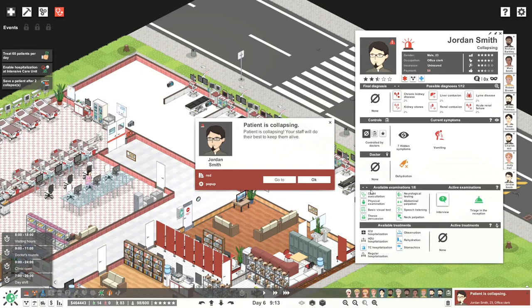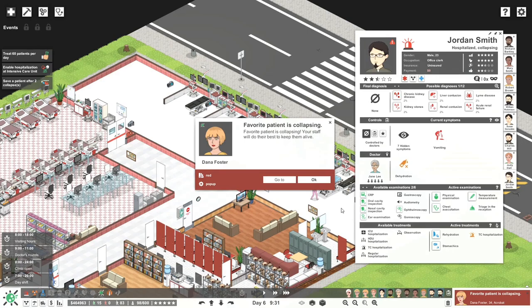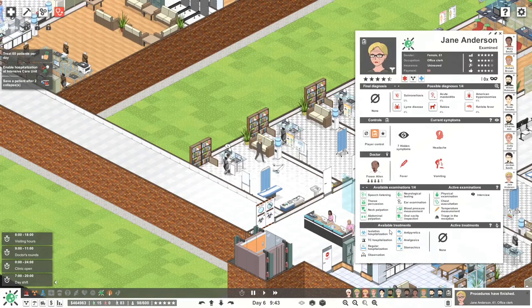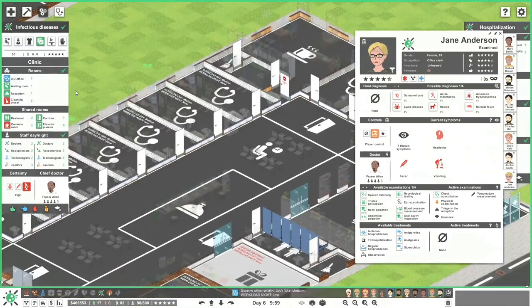We'll start treating some of those things and do some examinations — temperature treatment. I don't really see the difference to doctor mode — I think they pop this stuff up. It seems like you have more control. Doctor mode asks you a little bit later. Let's do temperature, physical, chest — see what we're getting. How many patients waiting down here? Emergency is pretty busy — let's see what we can do. Daytime doctors is quite a few already — let's see if we can add a few more.